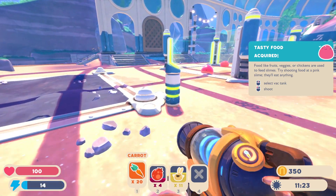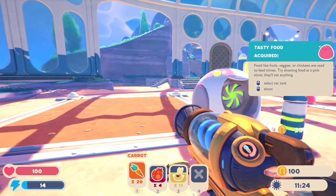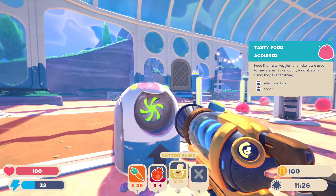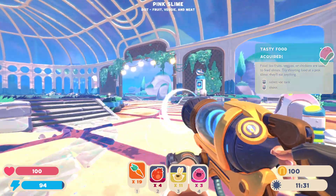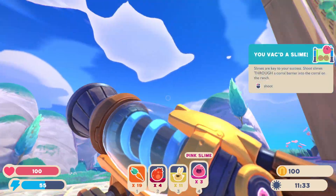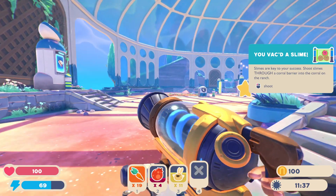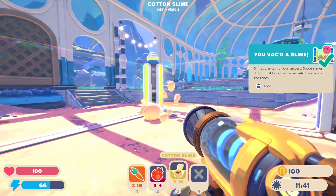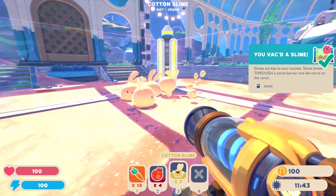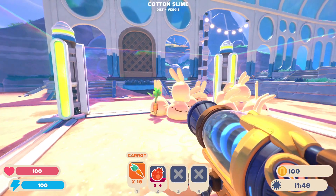I have tasty food. I'm going to make the first one, and they like veggies. I'll shoot these guys into the corral. How many should I shoot in? I need some profit, so I'll shoot in all of them, then I'll feed them all.